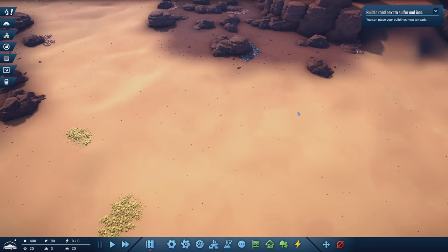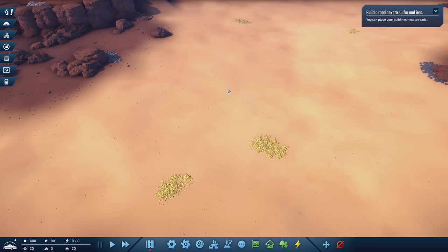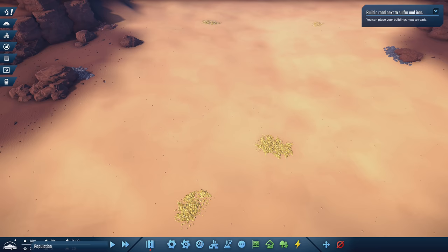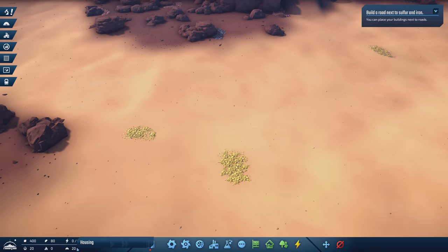What we're going to do first is build a road near iron and sulfur. Most of our construction in the early game is going to be heavily dependent on concrete and iron, so we need access to sulfur and iron. Down at the bottom we see our resources: we've got concrete, steel, and our power production and demand — supply is on the left, demand is on the right.